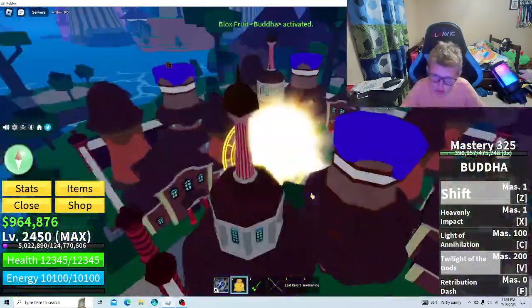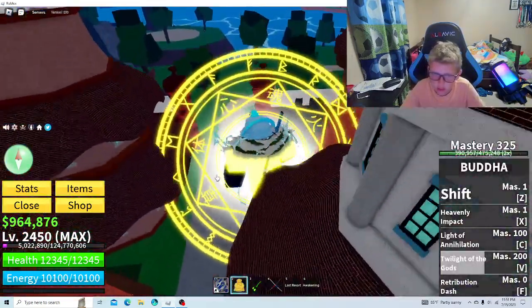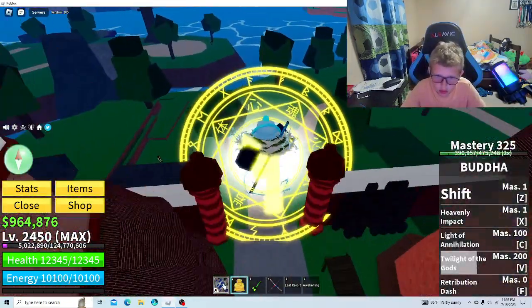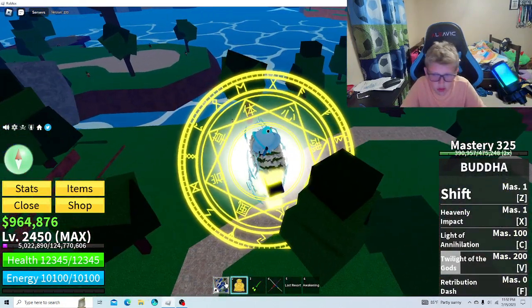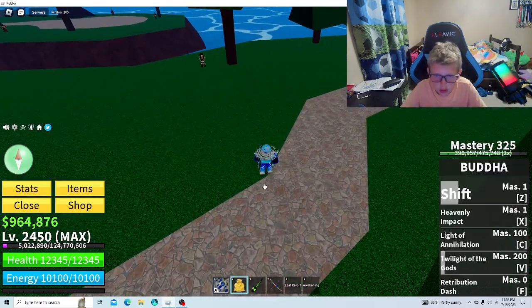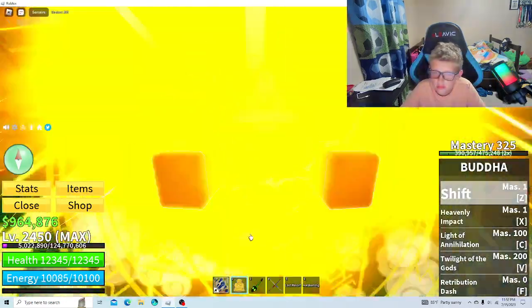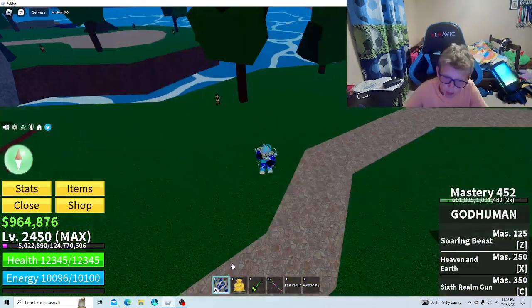You're going to use any fighting style you want. I prefer God Human because I'm pretty sure it deals the most damage, or Dragon Talon, or Electric Claw — any one of those. You can use whichever you feel like. But then you want to do that Buddha Glitch.